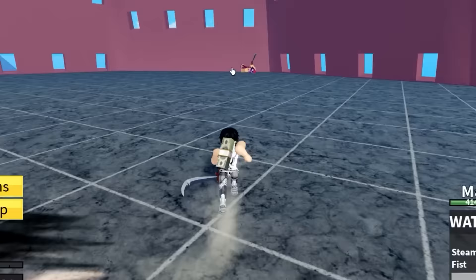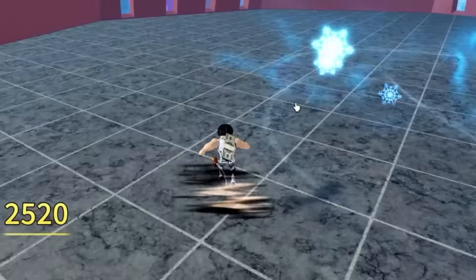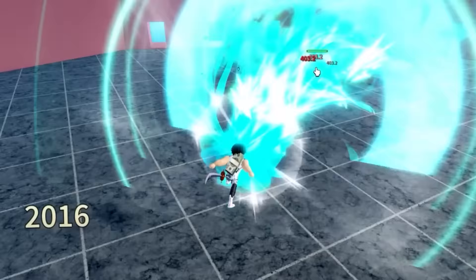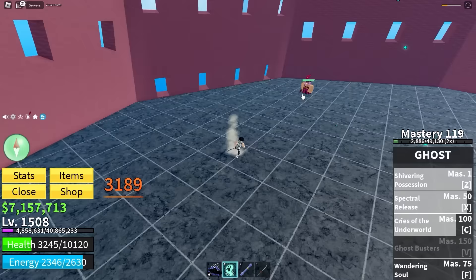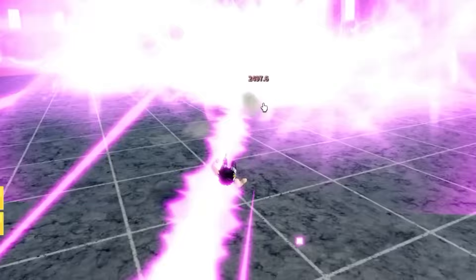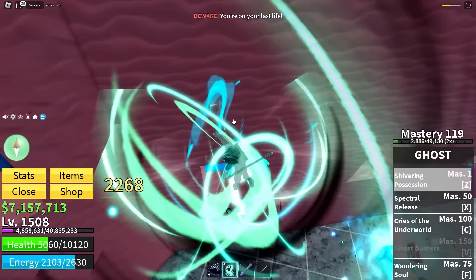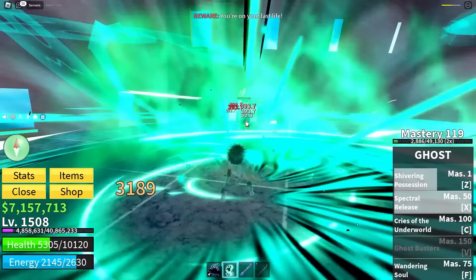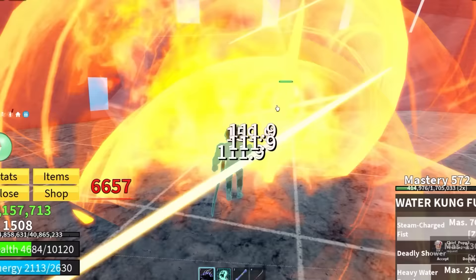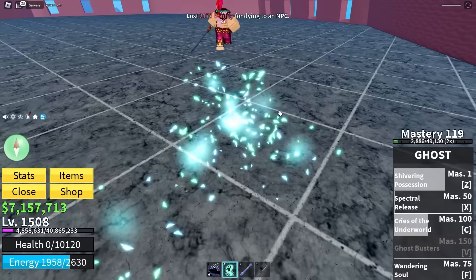One bad thing about this fruit — the range is kind of bad. We're literally fighting Big Mom by ourselves with a fruit that's not even maxed out. That ability is so broken! We're going to see what happens when we die with this fruit because Big Mom's about to clap us. We're a ghost now — we respawned at half health. She literally bopped us, that's tragic.